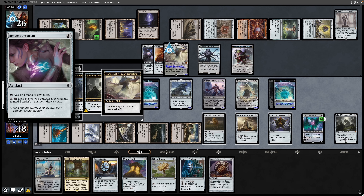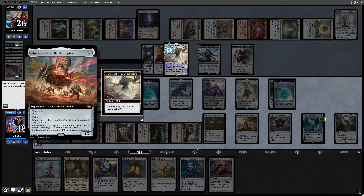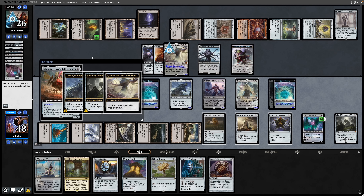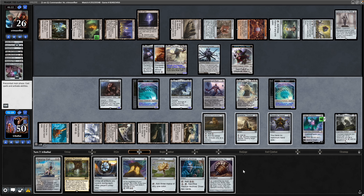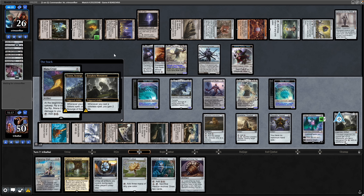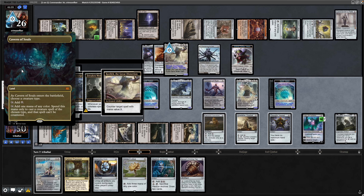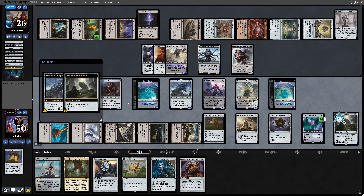Our opponent discards a Bond as Ornament. Countering this is fine — we're not really against that. We put our Commander back in the Command Zone. We play out the Mana Crypt; our opponent's at four cards in hand so we'll see how much they can counter. Our opponent discards again — that's a Cavern of Souls — and down goes the Mana Crypt.